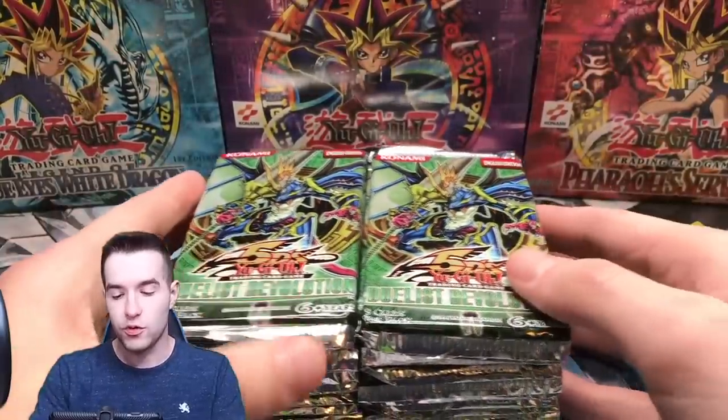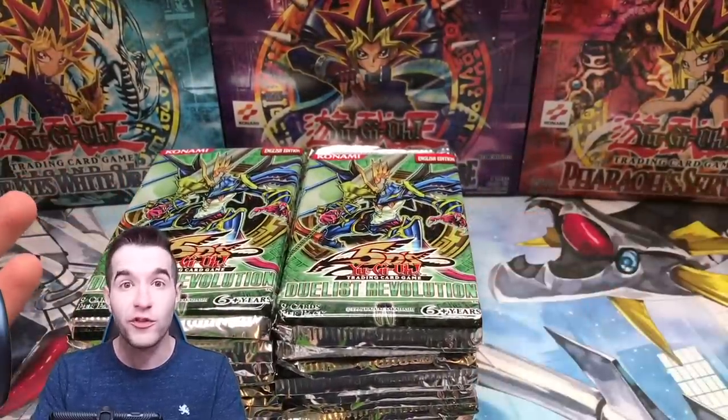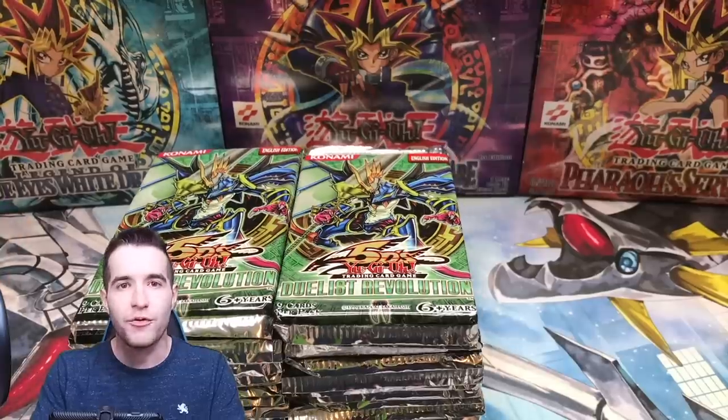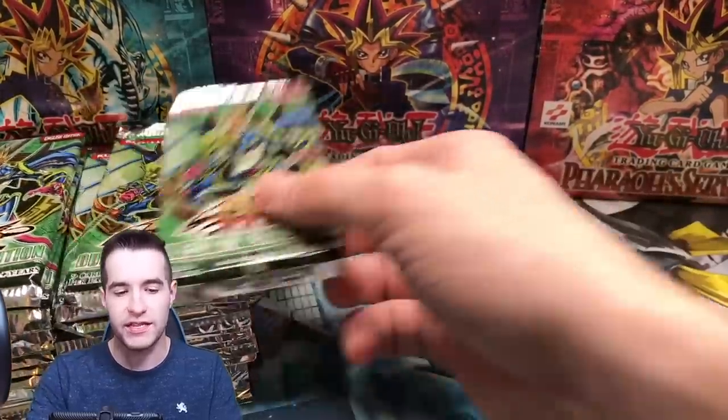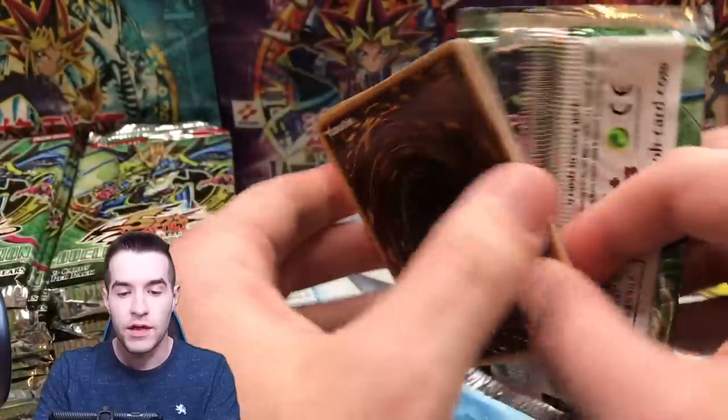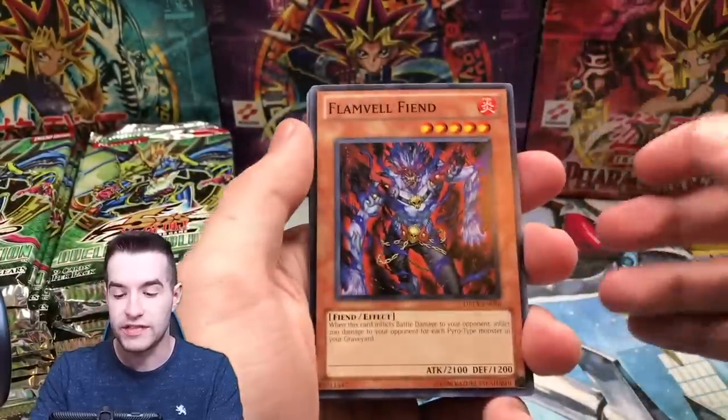So let's open these 30 packs. We want to get Effect Veiler ultimate rare, we want to get Pot of Duality the secret rare, and we want to get Solemn Warning. The pot comes in secret rare and those other two come in ultra and ulti, I believe. Let's see if we can pull anything crazy.